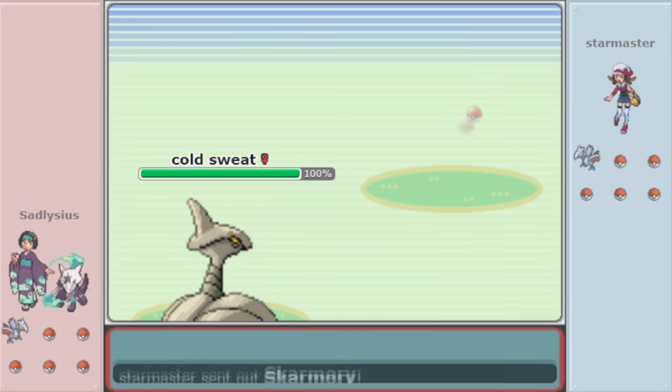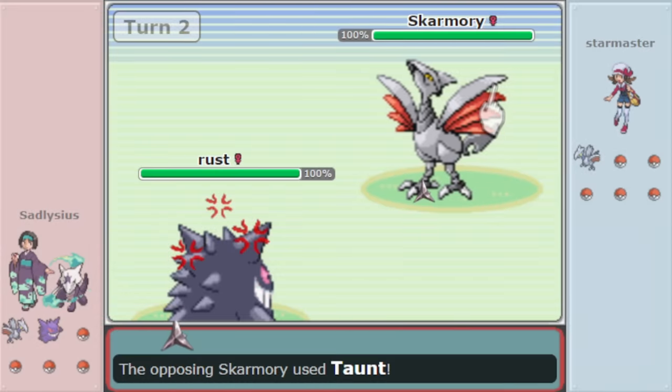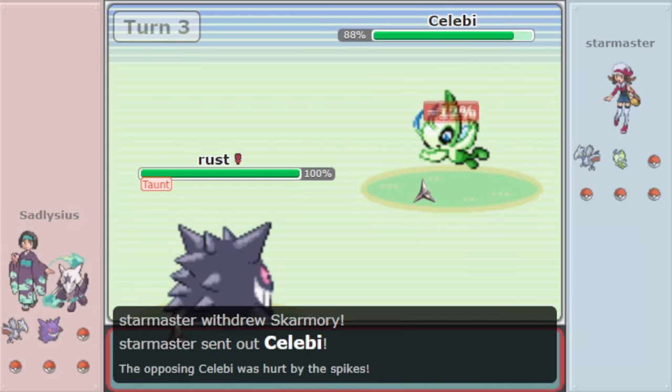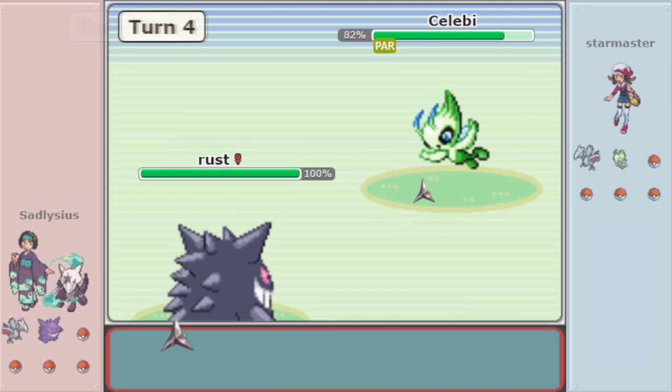In Gen 3, Spikes were changed to now stack up to three possible layers, with the first layer being the same as it was in Gen 2, and the next two layers both adding 6.25% damage respectively instead of another 12.25% as the first one does. Considering this though, Spikes are not actually as prevalent in Gen 3 as they are in Gen 2.